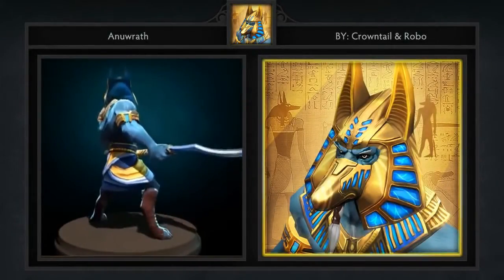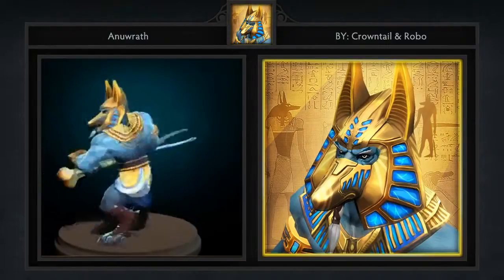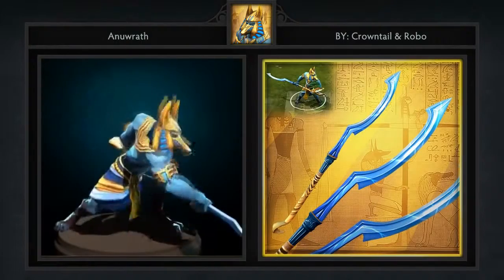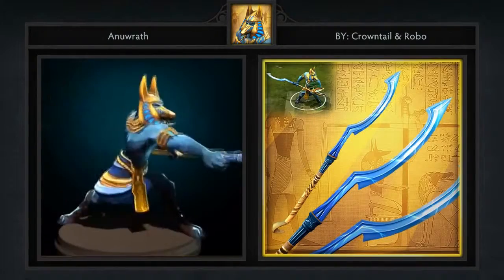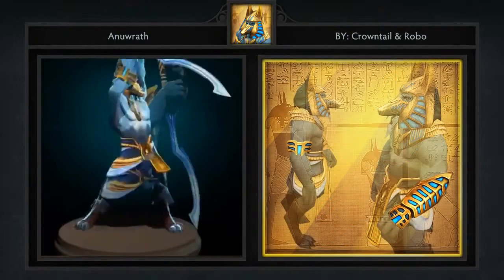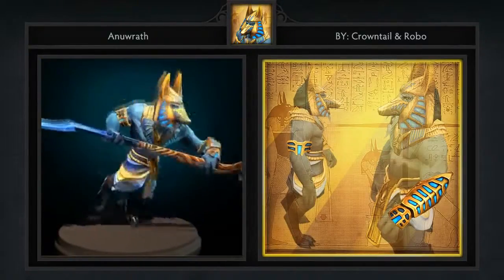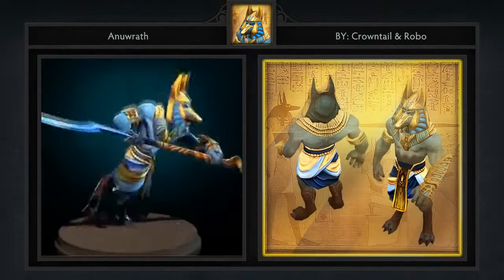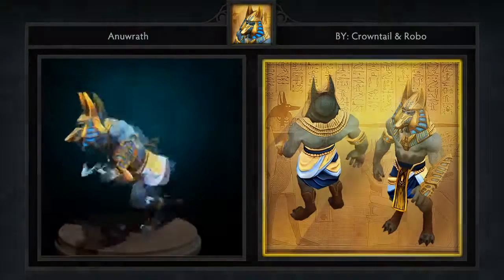Last but certainly not least is the A New Wrath set for Phantom Lancer, created by Crown Tail and Robo. It comes with four items including some bracers, a skirt, a spear, and quite possibly the best mask of all time. I've seen some negative comments about this set and I seriously do not understand why. I for one will admit that I am a sucker for ancient Egyptian lore, but isn't everyone? I think this is one of the best sets we've seen in a while and certainly the highest quality Phantom Lancer one. By the way, PL does have items in the game but still zero sets — I say let this be the first.